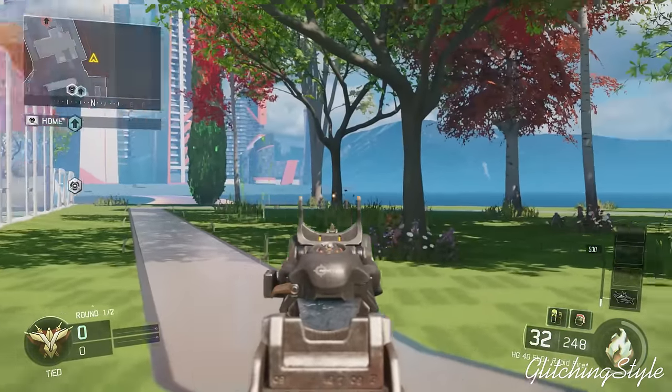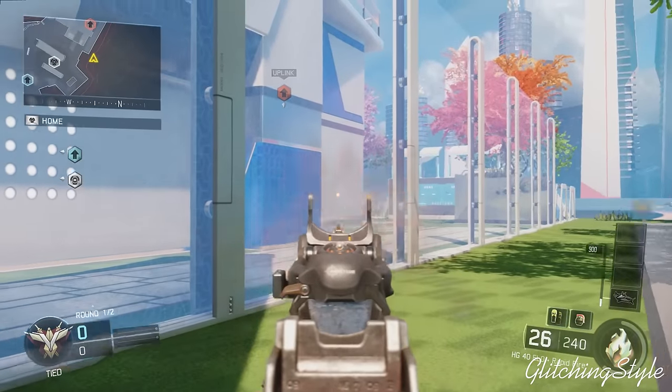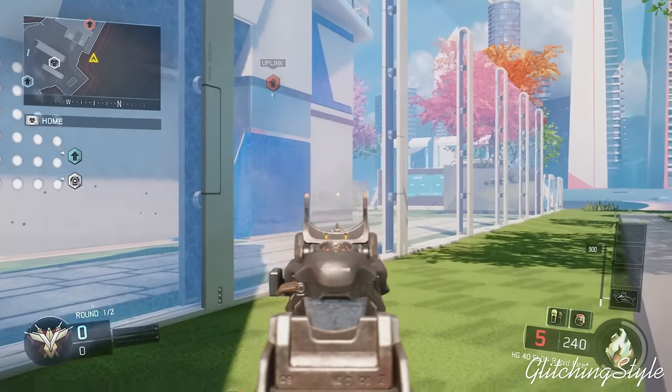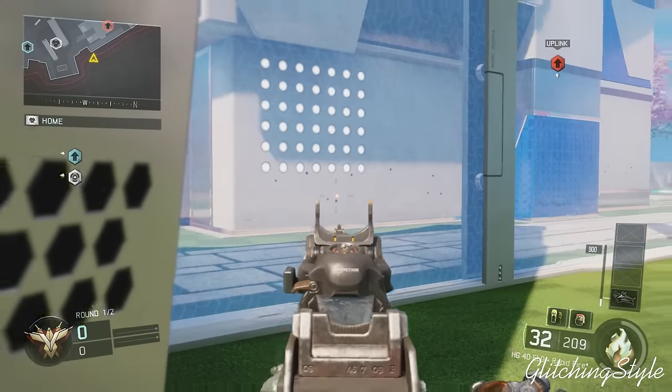That way you don't die from a death barrier — just this little spot where the death barrier can't even get you. And pretty much you're out of the map. This could be useful when you're playing Search and Destroy, or just to troll, or just want to be out of the map and show all your friends. You can also kind of shoot through the walls but it's not very effective.